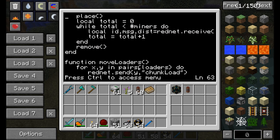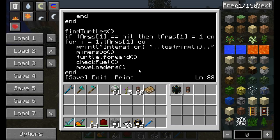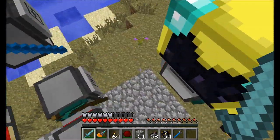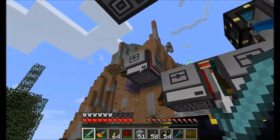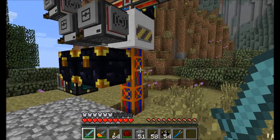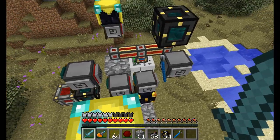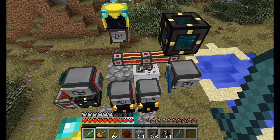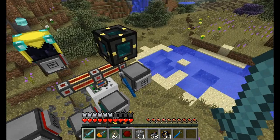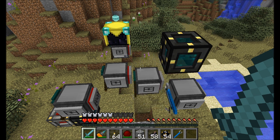That's pretty much all we need to worry about. That's the code for the chunk loaders and for the engineering turtle — really nifty, but not terribly complex. So if I run main program 10, you can see it says iteration 1 of 10 and it's going to continuously loop. The first half of this video was how to just use it, and the second half was the in-depth explanation of the code. I hope you guys enjoyed checking it out. This is Direwolf20 signing off. Take it easy.